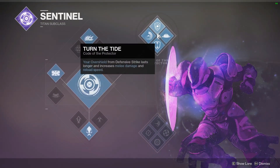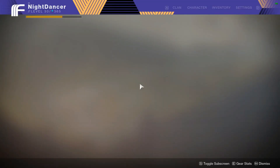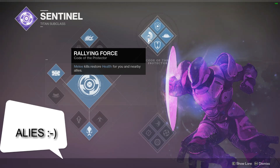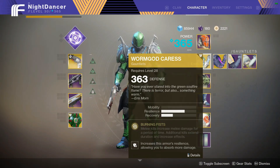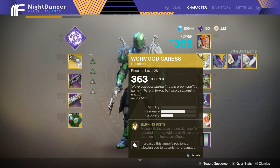Melee kills restore health — this is the biggest buff for the Lost Sector and for the faction really. You can have it on five renown: every melee kill restores your health to you and nearby allies. This is very important because you can self-sustain in the harsh environment, combined with Worm God Caress which gives you a stack of melee damage every time you kill. So the second kill is bigger damage, third kill is bigger, and if the fifth kill is the boss you can three-shot him with melee.